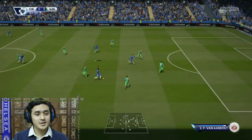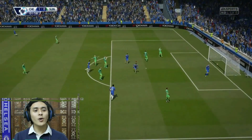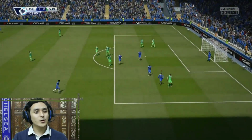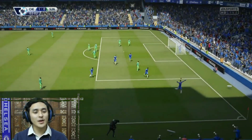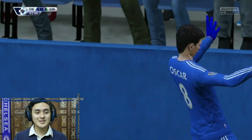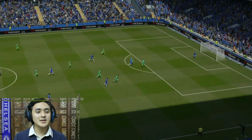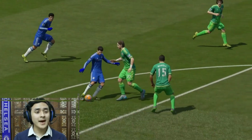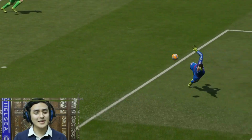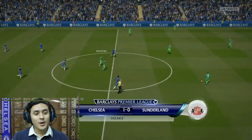Mikel steals it, through ball — Oscar shoots and it's a goal! Wow, that was easy, just two minutes into the game — a quick little goal and Mikel gets an assist. Look at that interception by Mikel, good through ball, Oscar manages to get a shot in and it's in somehow — 1-0 early on in the game!